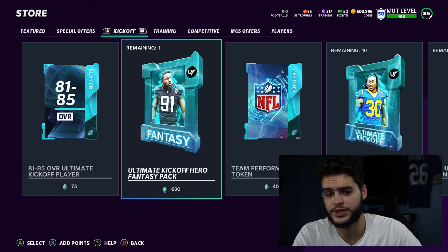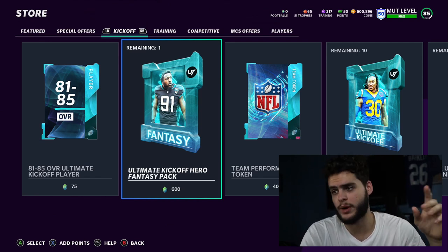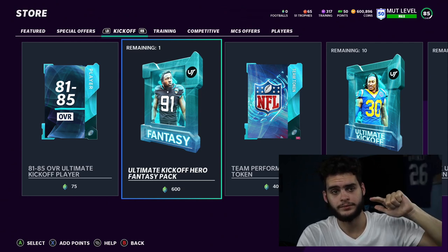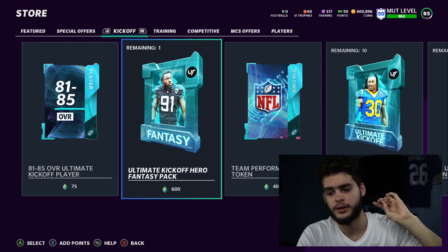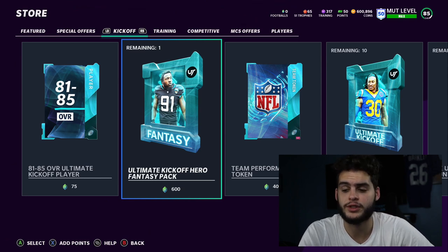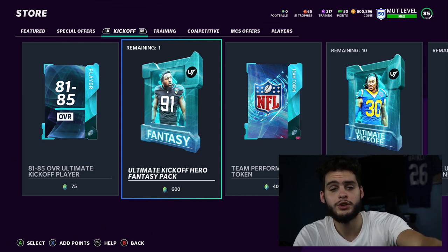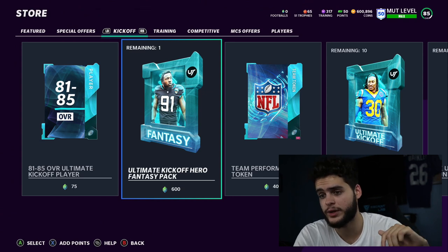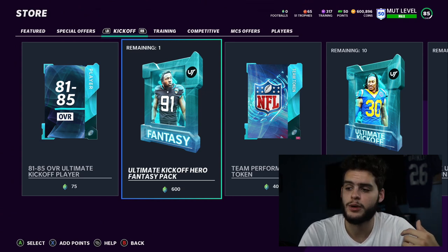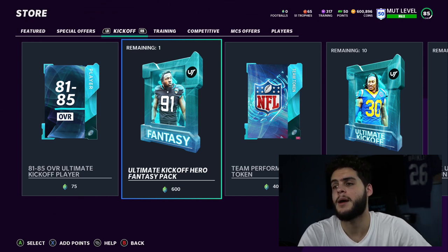That pretty much wraps up the whole trophy video and the hero rankings. Remember: Limbo Joseph, Gurley, Yannick Ngakoue, and then number one Trent Williams. I already bought Trent Williams and I'm gonna go do the solos to get my free one and do the set. Thank you so much for watching - if you need coins head over to MuttReserve down below, use code 'Poodle' for 15% off already discounted coins. Good luck, stack up some coins, enjoy the kickoff promo. Make sure to subscribe, turn on the bell, smash the like button. Peace!